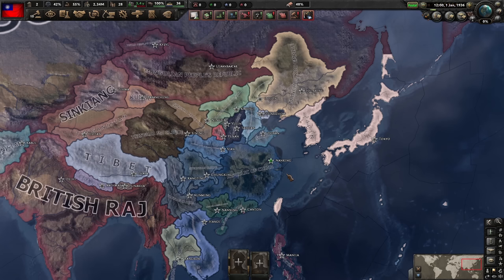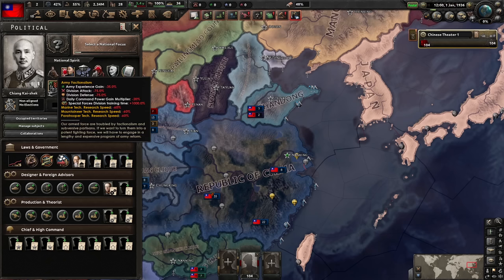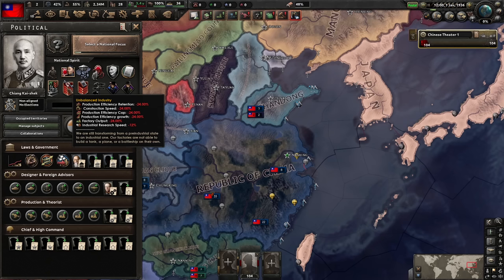At the beginning, China is in a weak spot. There are many warlords still around us and our nation is debuffed to hell. We may start with a huge army of 104 divisions, but only half of them are fully equipped. We start with army factionalism which makes our army very weak. We also have a fractured administration which debuffs our stability and political power, appeasement policy which debuffs our war support and surrender limit, and incompetent heavy industry which basically disallows us from building tanks, anti-air, an air force, or navy. We also have unbalanced industry which debuffs our industry even further, making it even harder to produce normal equipment.